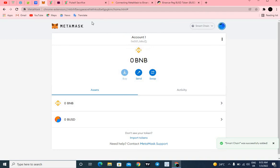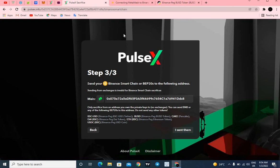Head over to any exchange you're using — Binance, Coinbase, KuCoin — paste the contract address and send the tokens. Make sure the network selected in that exchange is BEP20 Binance Smart Chain, otherwise you will lose your tokens. After you've transferred the tokens to your MetaMask, come back to PulseX and copy the PulseX sacrifice contract address.